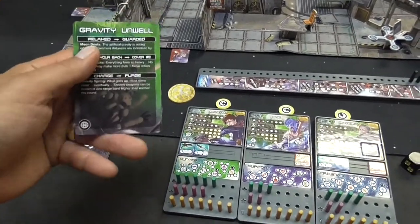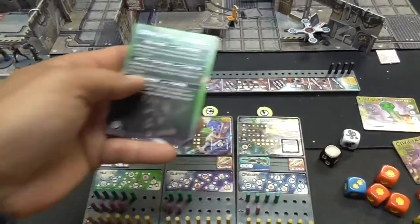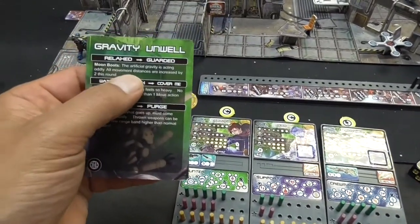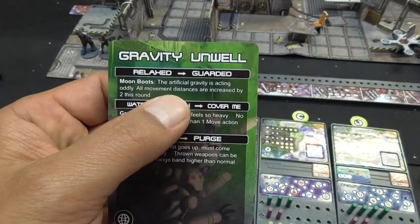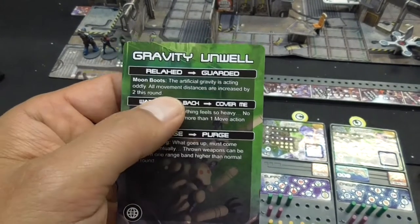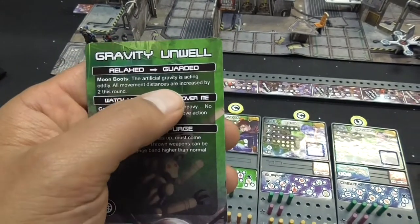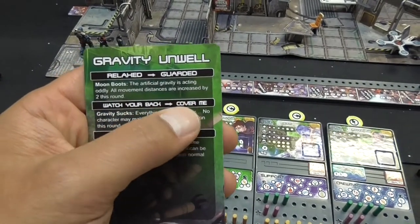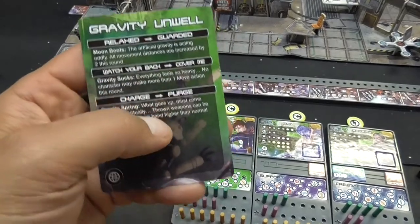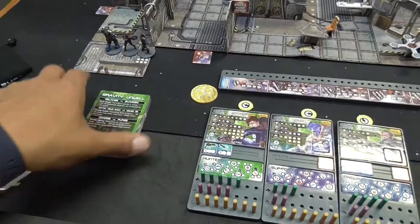Our first event card is moon boots: the artificial gravity is acting oddly, and all movement distances are increased by two this round. So for a move action, normally you go four inches — this enables everyone to go six inches. That's great for a first round. That is the end of the hostility phase.